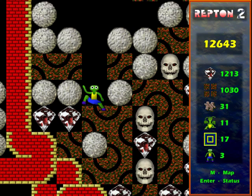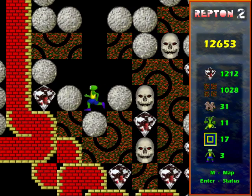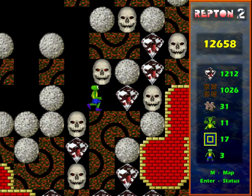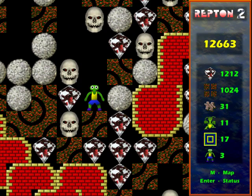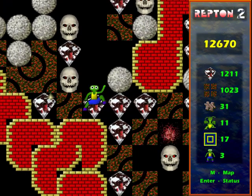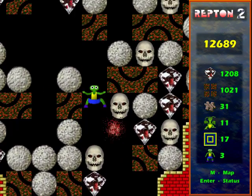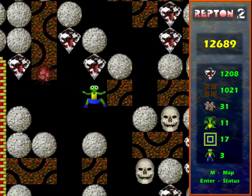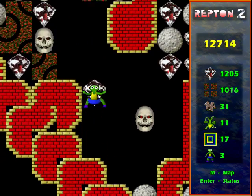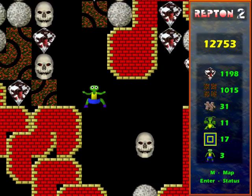You might have been tempted to get that earth above the skull there near the top right of the picture, but that would have been a mistake, because here I need no more than two rocks so that I can push them out of the way. That was a narrow escape — now I just have to clear this out so I can use it as a container for boulders, and then go and clear the route to the cage.